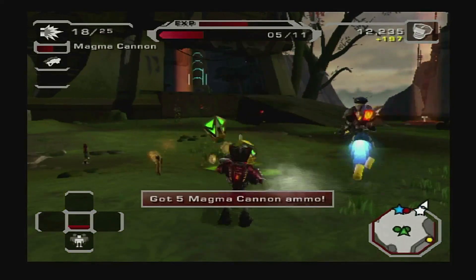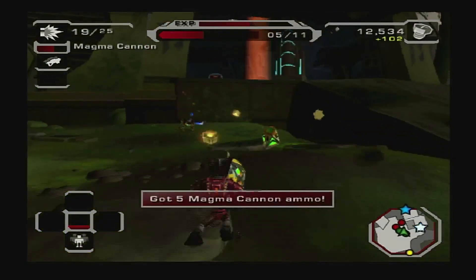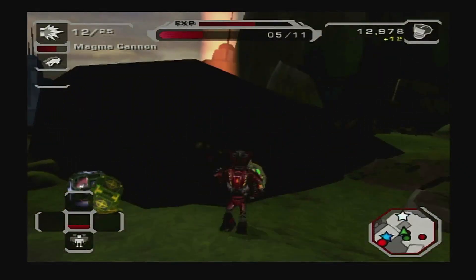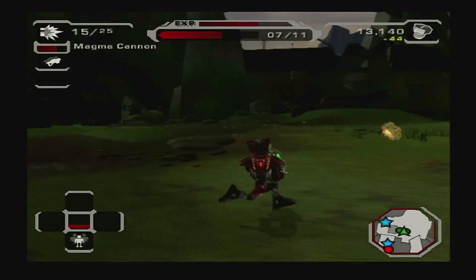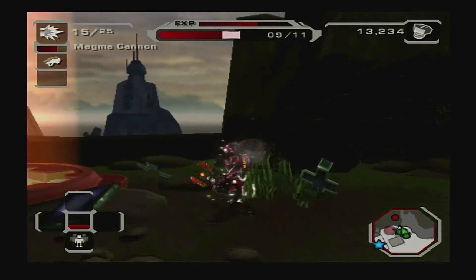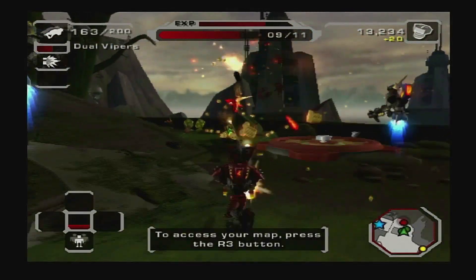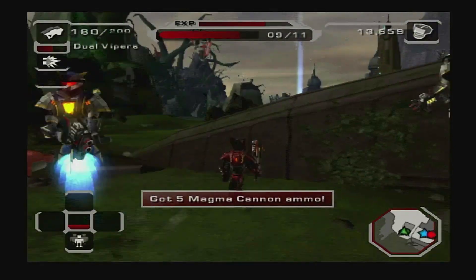Here's a chilling thought — Team Darkstar is walking on top of a giant robot burial ground! Ratchet, you can expand your map at any time to get a better view of the area.